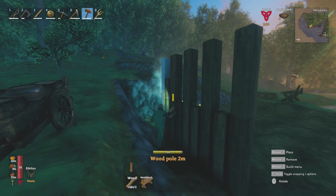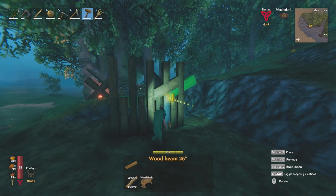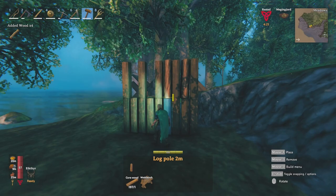You can stagger them, overlap, play with the gap width and height variety, slope, and on and on. I like to mix wood types as well.